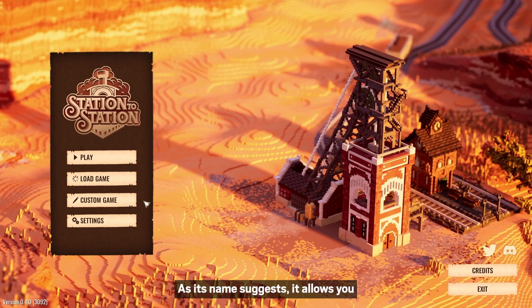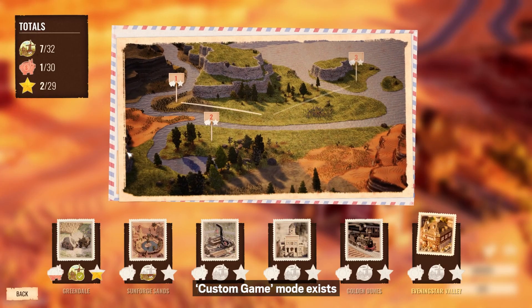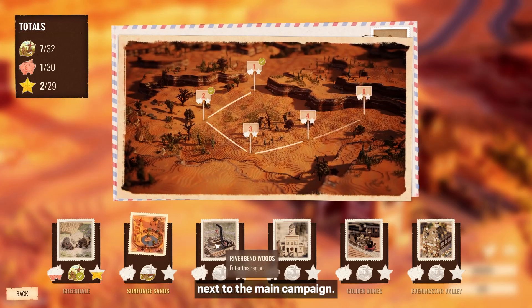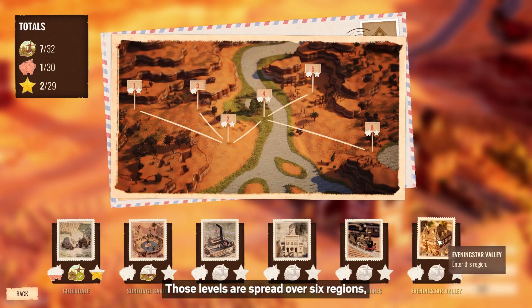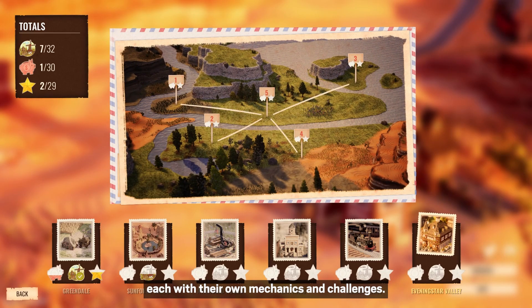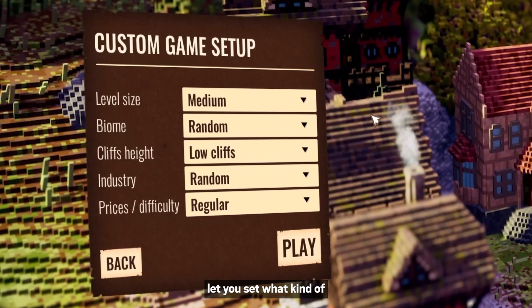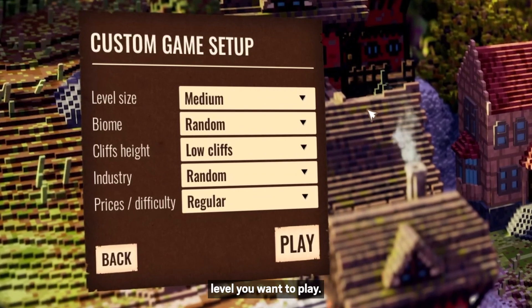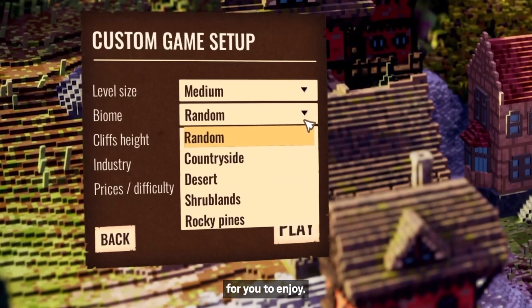As its name suggests, it allows you to generate custom levels in our game. Custom Game Mode exists next to the main campaign. The campaign itself features 32 handcrafted levels. Those levels are spread over 6 regions, each with their own mechanics and challenges. The Custom Game Mode on the other hand lets you set what kind of level you want to play. Our level generator can produce infinite amounts of different levels for you to enjoy.